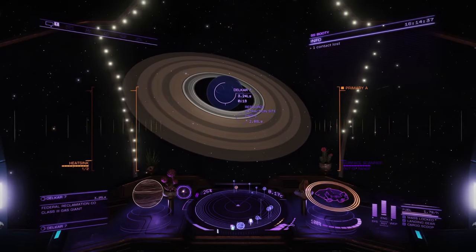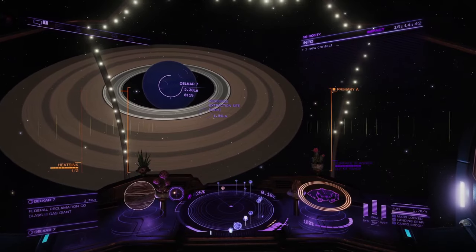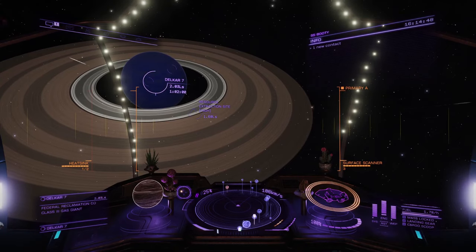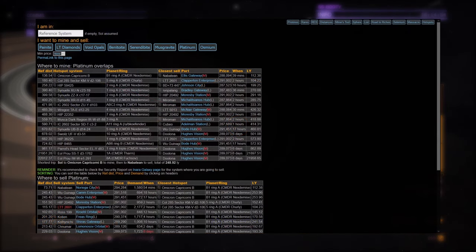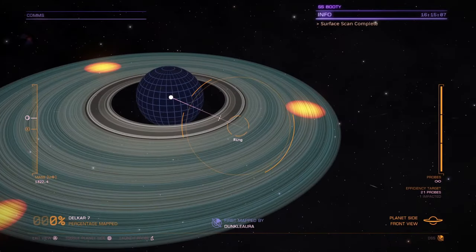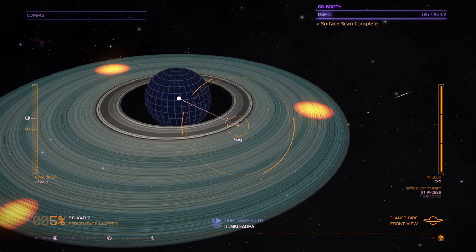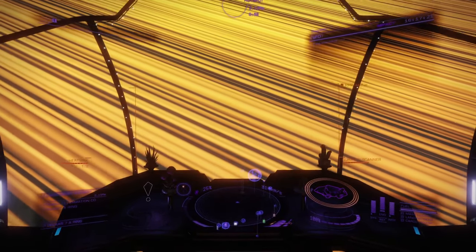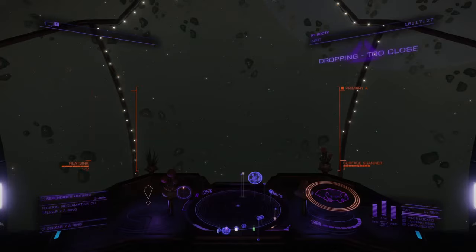If it's core mining that you want to give a go, Miner's Tool doesn't maintain a list of hot spots for specific core minerals. A hot spot of a particular type increases your chances of a core you find being of that type, but does not affect the total number of cores found. For this reason you'll want to find pristine rings and probe them for hot spots. Miner's Tool does however maintain a list of prices and demand so you can pick a mineral from their list and go off in search of it. You can find nearby systems containing pristine rings by using EDDB, which I've linked below. Drop in just like you would for laser mining and be patient while the pirates scan you and discover you're not a worthwhile target.